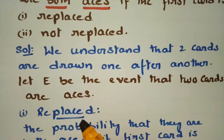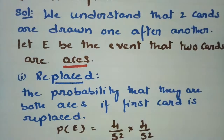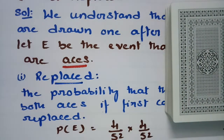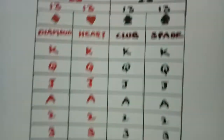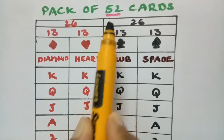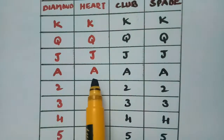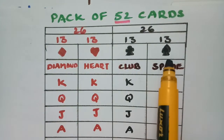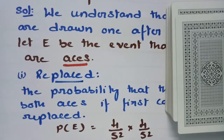Let A be the event that both cards are aces. There are 52 total cards — 26 red and 26 black. Among these, there are four aces: one from each suit — diamond, heart, club, and spade — giving us two red aces and two black aces.